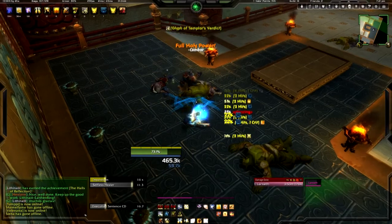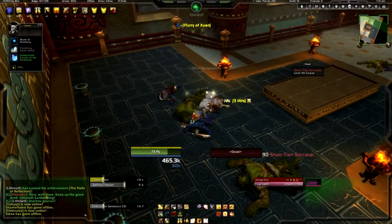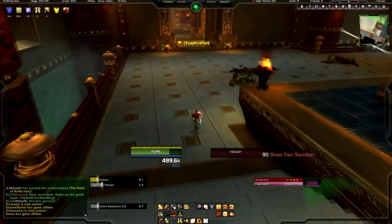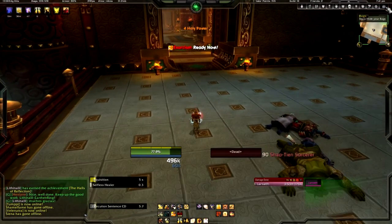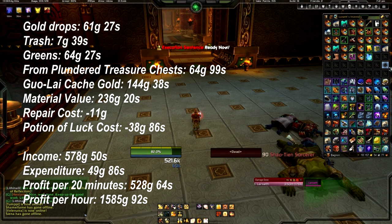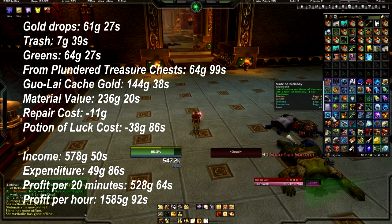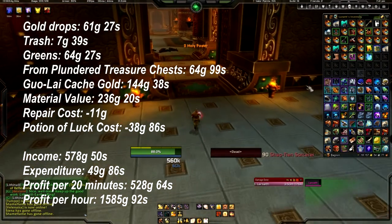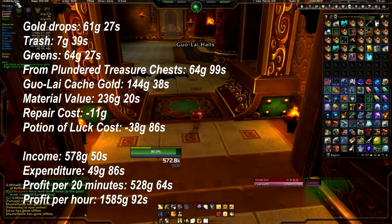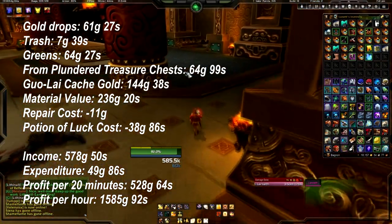Right, now that we've come to the end of our 20 minute session we can take a look at all the items that we have accrued. After going through all of the plundered treasure chests and the keys — which you will see me go and get from the bottom of the vault, of which there were five in total — the total income comes to 578 gold and 50 silver, with an expenditure of 49 gold and 86 silver for repairs and the Potion of Luck, which comes out to a total profit for 20 minutes work of 528 gold and 64 silver.